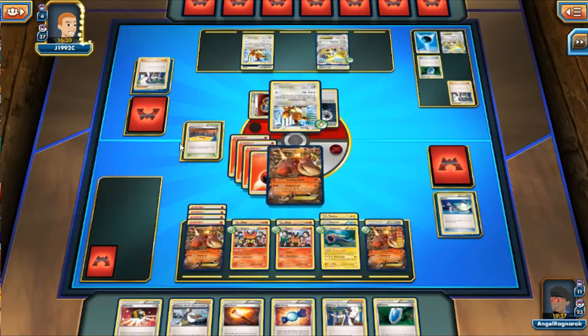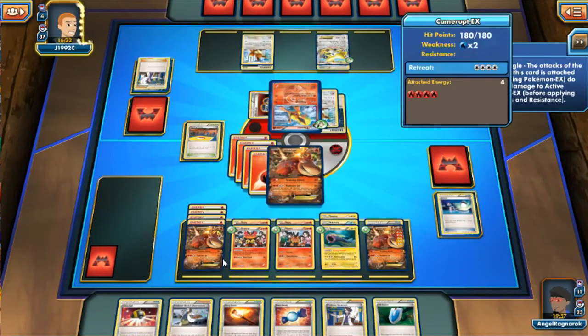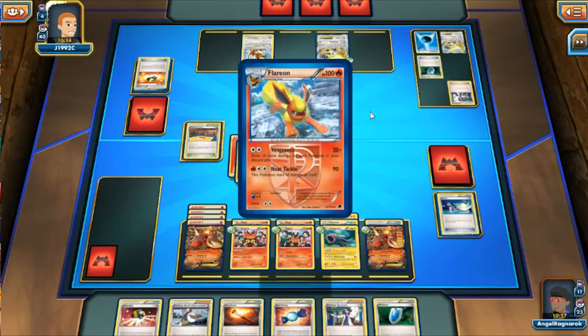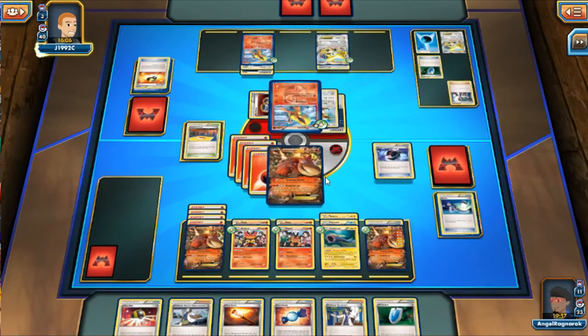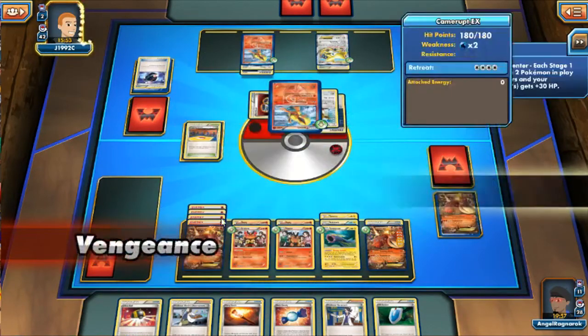A new Eevee comes out and he's probably going to get another Flareon. He evolves it — now this Flareon does 190. The previous one did 170 and now it's 190. I'm not sure if the Silver Bangle adds more. He discards even more Pokémon. This Flareon will be my last target to knock out in order to essentially win the game. I made plenty of mistakes in this match — I wasn't thinking very straight.